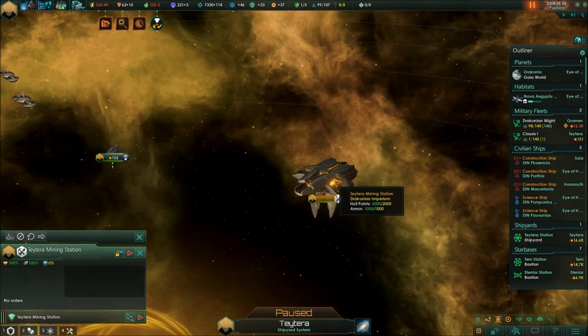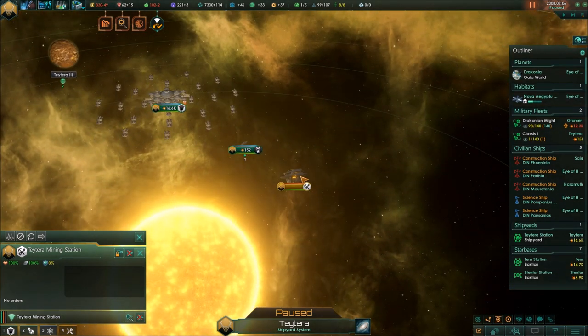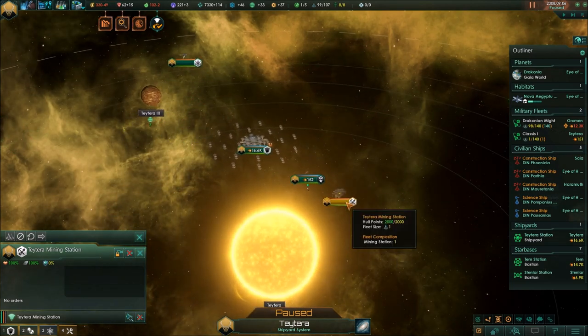Mining and research stations have also gotten their own amount of armor. These stations now have a pretty decent amount of hull points and armor, so they won't go down after three shots from a pirate ship, which is a very good thing.